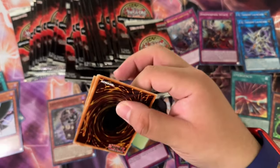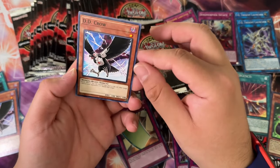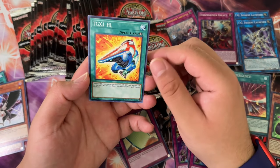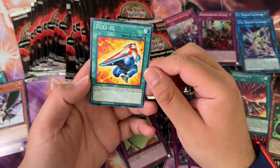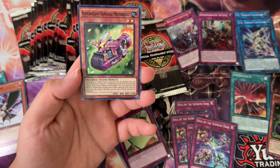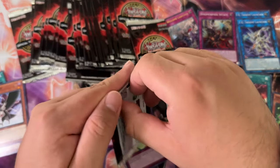We're getting quite a few Supreme King cards. DD Crow common, TG — I think that's Roman numerals but looks like a one. Super Heavy Samurai Motorbike — did I call it motorbike or motorcycle originally?